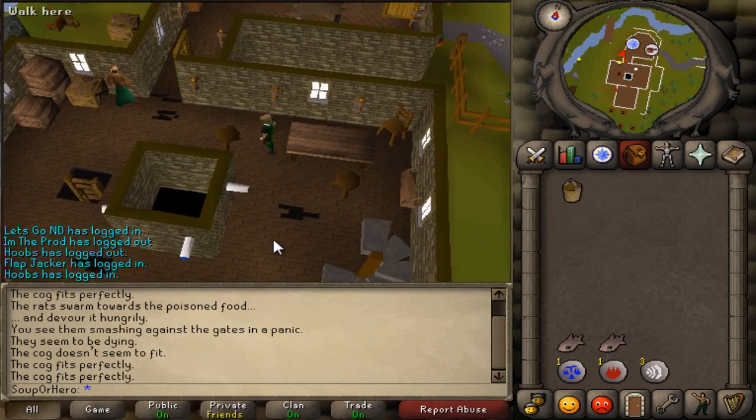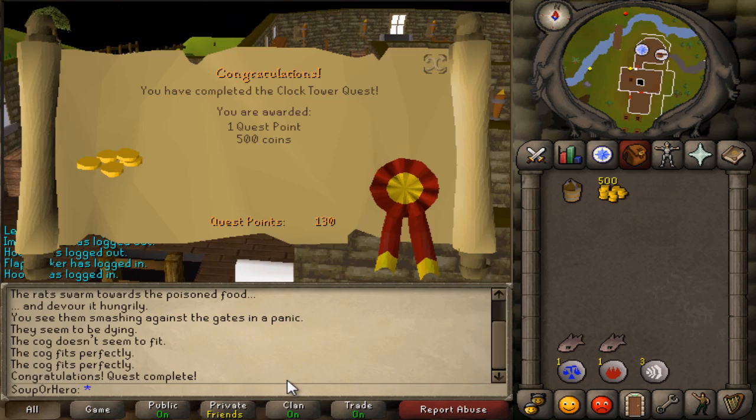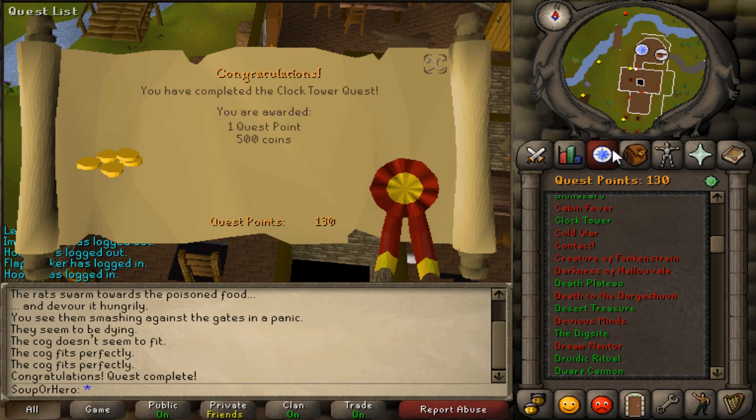You get 500 coins and one whole quest point — thanks for watching guys. Pretty easy quest to do, please leave a like for more quest guides. I'm 47 away from getting barrows gloves, so awesome stuff — peace!